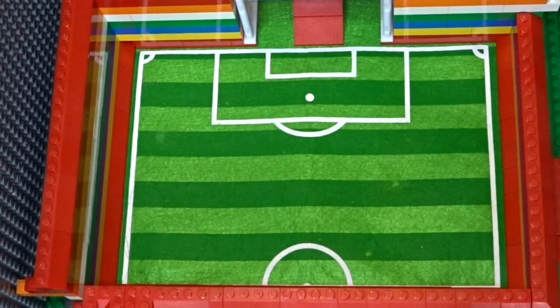It's Barnsley up against fellow Championship side Luton Town. Barnsley have beaten Tranmere and Norwich to reach this stage. Luton Town beat Reading from the Championship and then knocked out Chelsea away from home after a two-all draw in a penalty shootout. Barnsley rolling blue score just the one, Luton Town rolling red score nil — Luton are out and Barnsley move on.